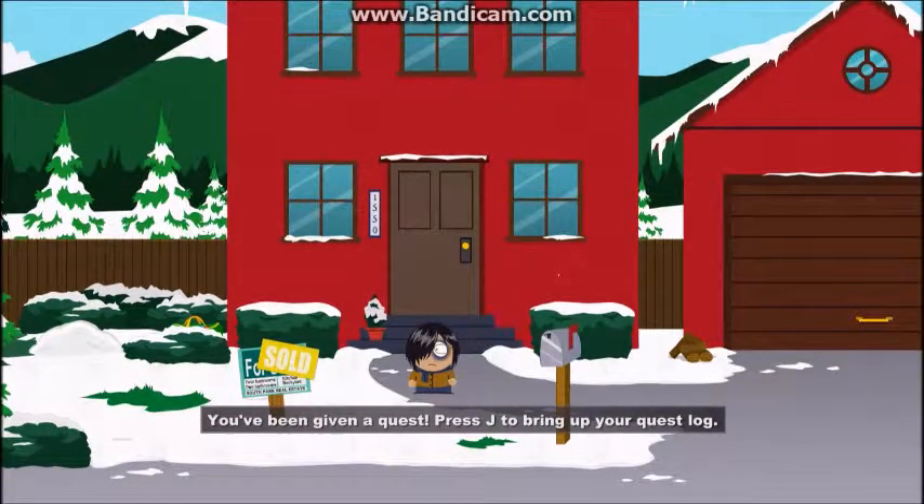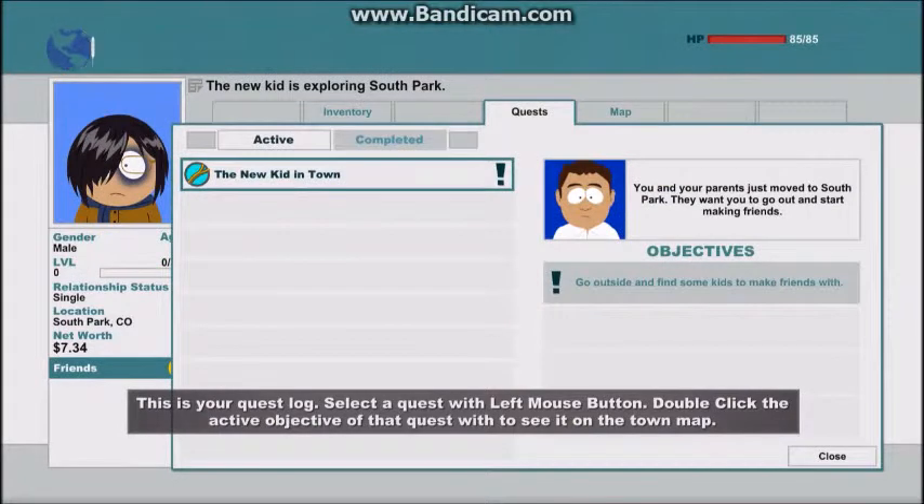You've just been given a quest — press J to bring up your quest log. That's cool. You and your parents just moved to South Park. They want you to go out and start making friends. Go outside and find some kids to make friends with.